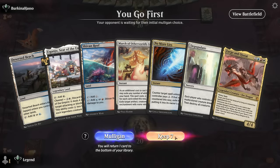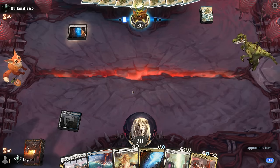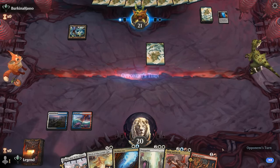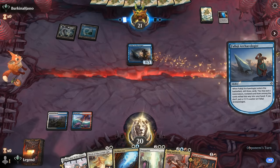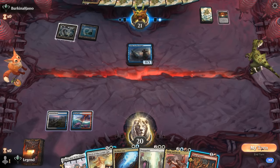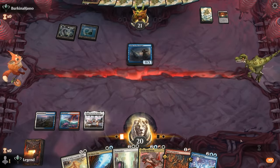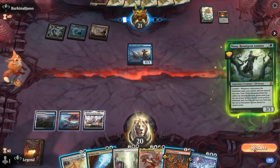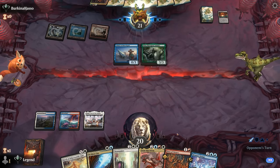We're on the play with a keepable hand — good balance of removal, counterspells, and a win condition. Opponent is on the Landfall deck, which is a tough matchup for control since they also have some instant-speed card draw. Archaeologist comes down — not the most threatening card, not a must-counter even though it can fill the graveyard with additional lands. Aftermath Analyst is a bit more threatening. We take our turn; Deluge is great if we can cast it next turn. We answer an Analyst before it triggers, then consider Depopulating but instead use Fires of Victory on it.